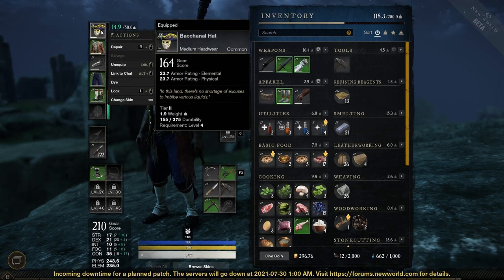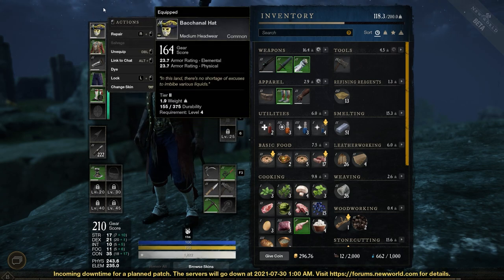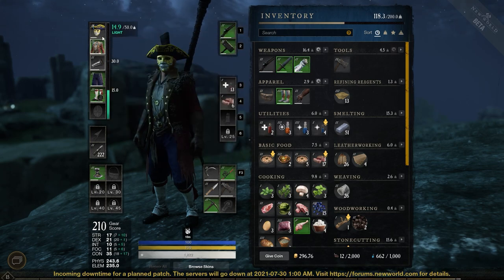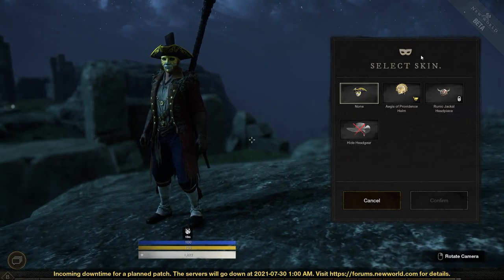The first thing you want to do is hit Tab to open up the inventory menu. I'm gonna hover over this guy's face and you'll see I've got the Bacchanal hat — or the Bacchus hat — which references Bacchus, the Roman god of wine and fornication. Right-click on it and you'll see Actions at the bottom. You're gonna see 'Change Skin' — left click on that. When you do this it allows you to select your skin, and I'm not talking in a Silence of the Lambs Hannibal Lecter kind of way.